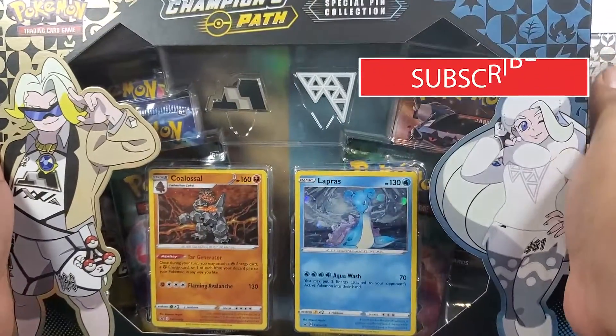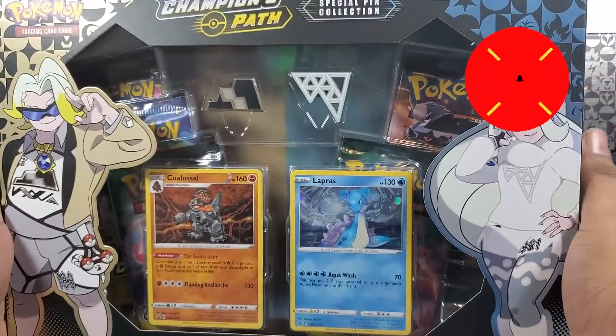Alright guys, without further ado, let's go ahead and open these bad boys up. Here are the promo cards: the Coalossal, the Lapras, my favorite one — the Gengar. Look at him, so mischievous. And of course another Machamp. Here are the pin badges that come with it — honestly look pretty cool. Here's the other set, more pin badges.